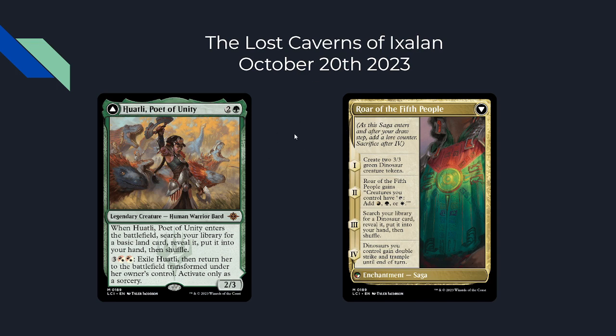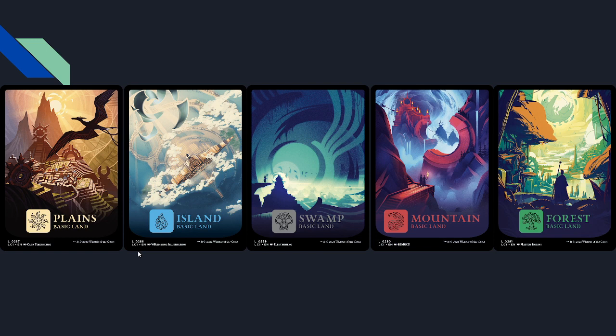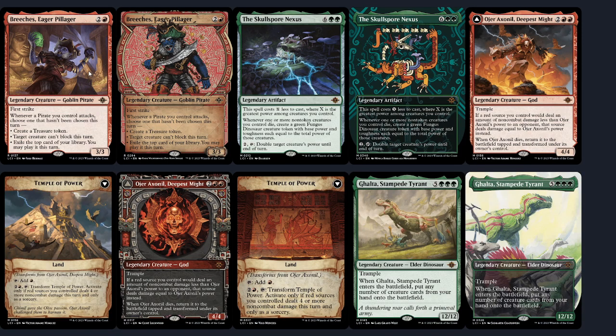We have a few more Ixalan cards to go over. The basic lands look very cool — I like these symbols, very Incan/Mayan-inspired art. We also have Breeches, Eager Pillager with his showcase border: a 3/3 for three with first strike. Whenever any pirate you control attacks, choose one that hasn't been chosen this turn — create a treasure, target creature can't block, or exile the top card of your library and you may play it this turn. If you swing with three guys you get to pick all of these.